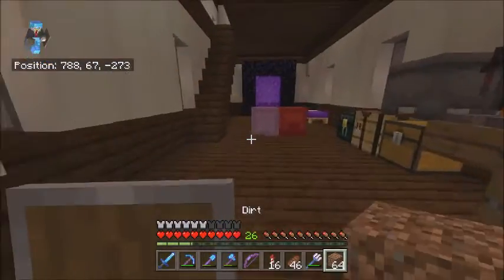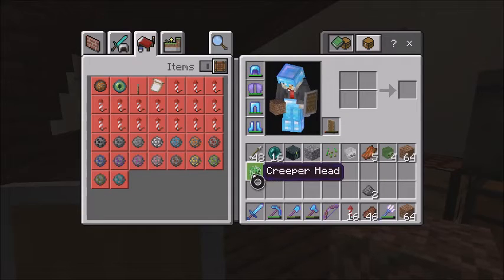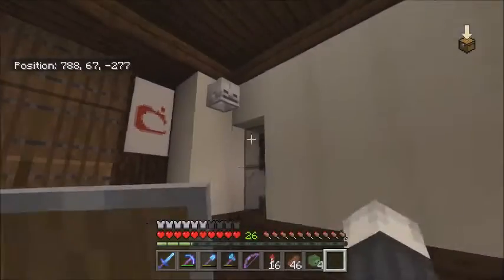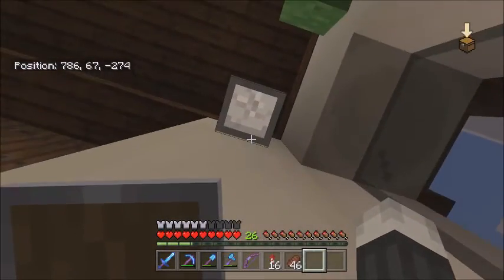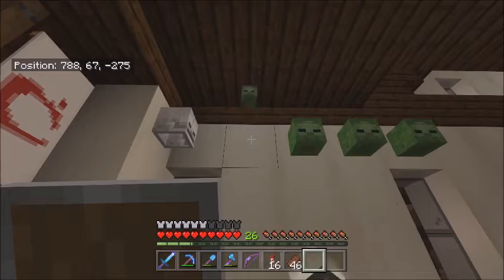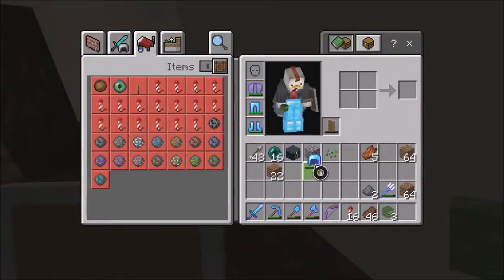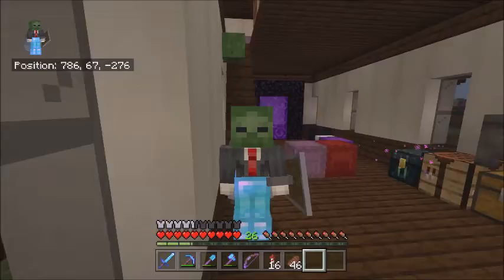We got four zombie heads, a creeper head, and a skeleton head. That means I will now have two creeper heads, one skeleton head, and four zombie heads — that is crazy. And when you break them, they emit this weird soul sand-type vibe. But they're called heads for a reason — you can actually wear them on your head, like this.